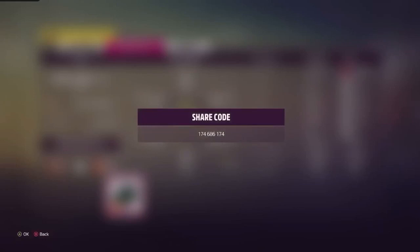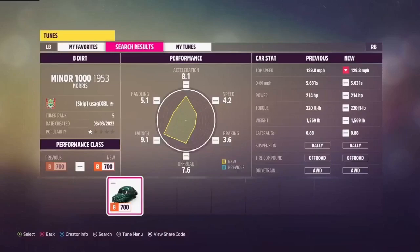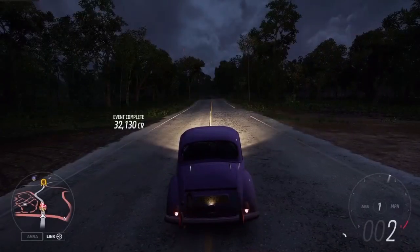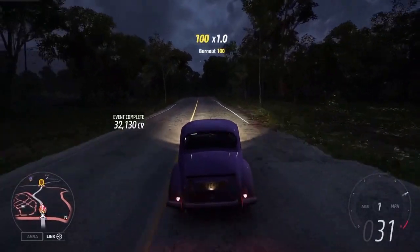Here it is: 1-7-4-6-8-6-1-7-4. Give it a shot. It doesn't have a great top speed, but it doesn't need to — it's dirt racing. It's really, really fun. Good. Pretty fast. Surprisingly fast for a stock engine. That's all I got to say. Thank you for watching.